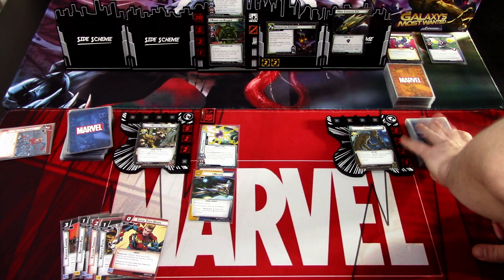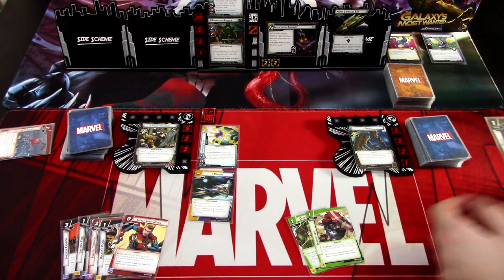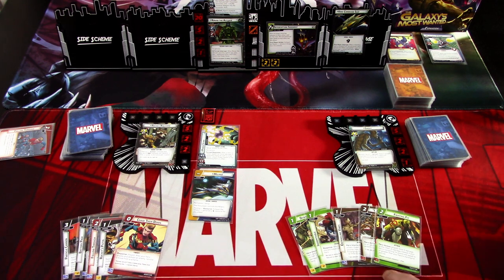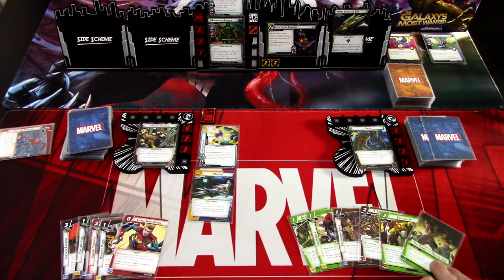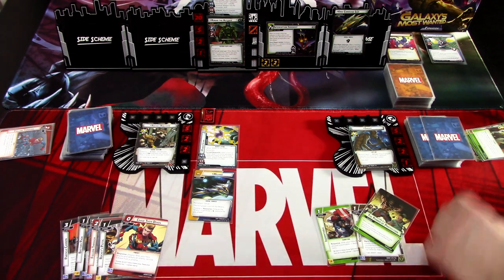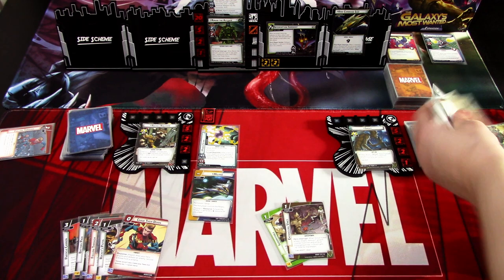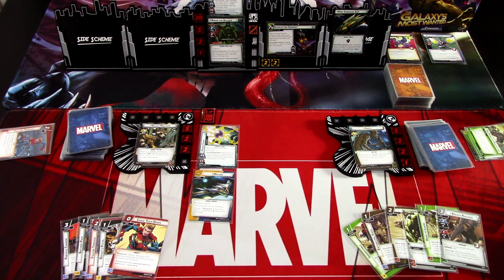Meanwhile Groot gets: Desperate Defense — because we are staying in alter ego — Root Stomps, Strength, Hard to Ignore, and Rocket Raccoon. I'll just keep Desperate Defense and Hard to Ignore. Could have been a better build-up hand, but it is what it is.